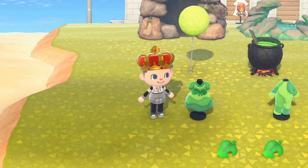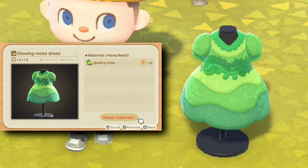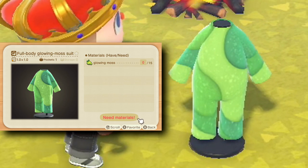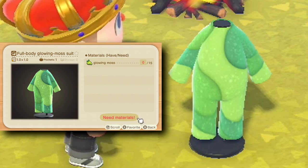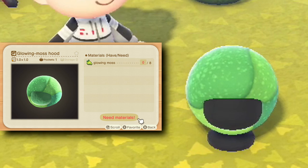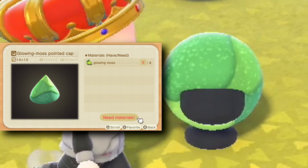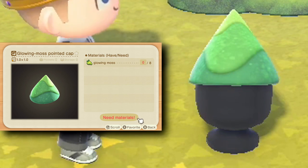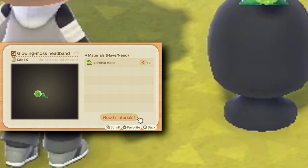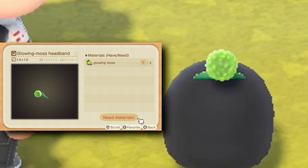We've got some apparel items in case you want to be a glowing moss person. There is the glowing moss dress, which looks great. For everyone else, you can wear the glowing moss full body suit. Right over this way is the glowing moss hood. There's also the glowing moss pointed cap, and the last little accessory you can wear is the glowing moss headband.